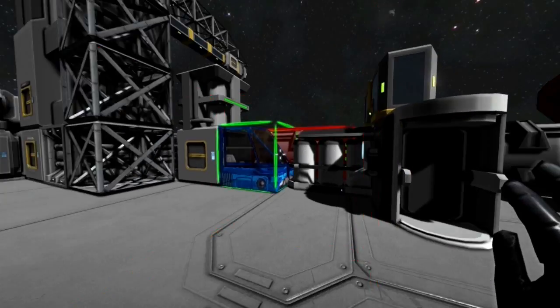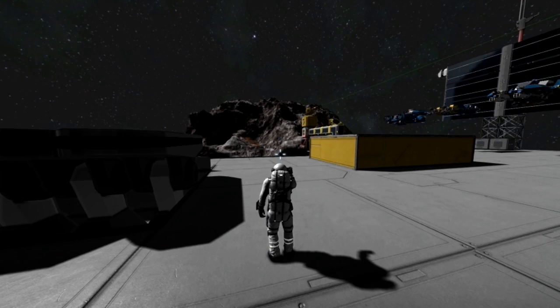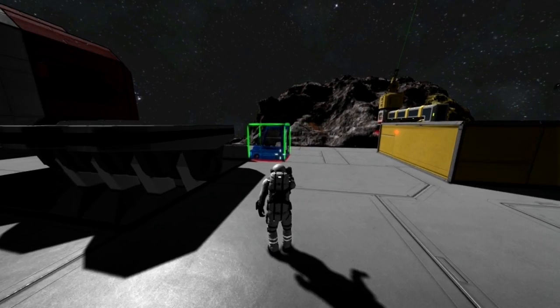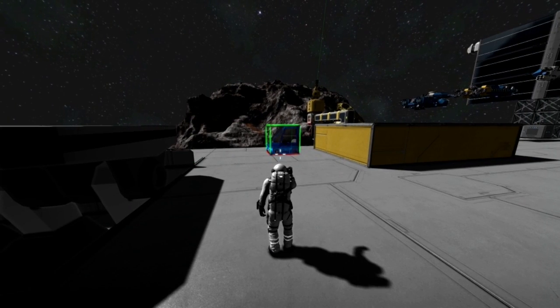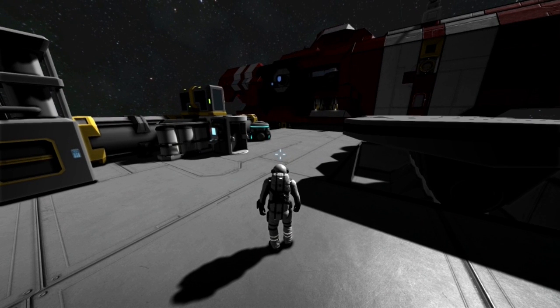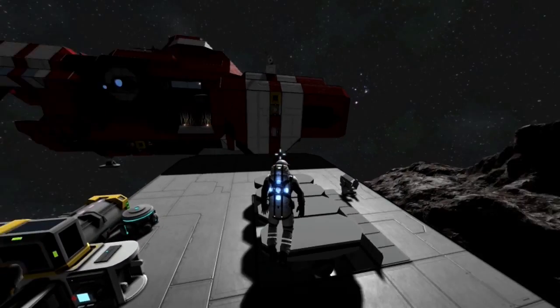Here we are in first person view. You can change it by pressing V. Press 0 to unselect. We can fly by pressing X, and space to get up.